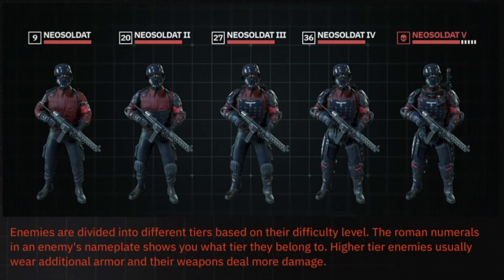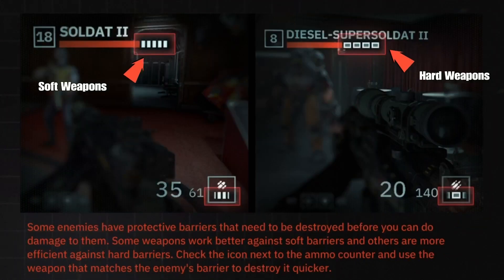The enemies are all rated by Roman numerals, as you can see at the top next to their names. The higher the number, the harder they are and the more armor they have. And especially if they have a skull icon, they're most likely going to kick your butt, so watch out.